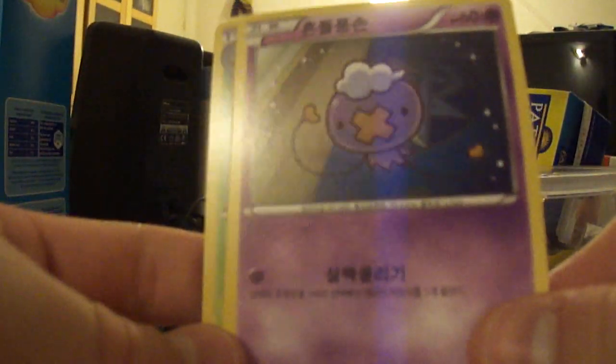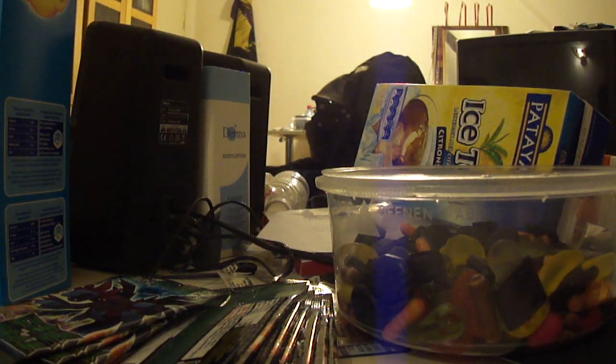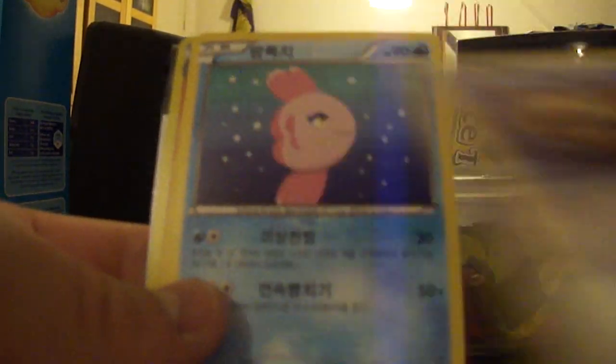So we have a Stunfisk — awesome card that one — Murkrow, Lairon. Not sure what this is but a Swaylius — I think it's a Palpitoad, yes. We have a Drifloon, Cascoon, Tempo, Energy, and an Ambipom. We have a Drifloon, B-Barrel, Bidoof, Alomomola, Devolution Spray, and a Ninetales holo — awesome, nice! We got a Shining in this one, can't really complain. We have Roselia, Alomomola, Yanma, Claydol, and Roserade.